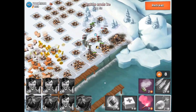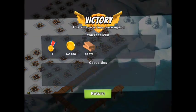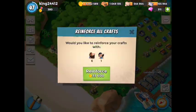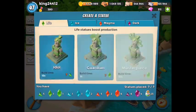That was pretty solid. So let's see how much we won — two more victory points, 243,000 gold, 159,000 wood, 152,000 stone, and 51,000 iron. Not bad. Lost a couple troops but nothing too crazy — only six heavies and one zooka.